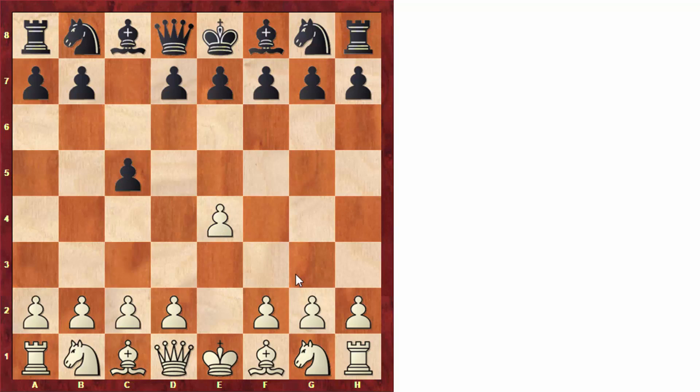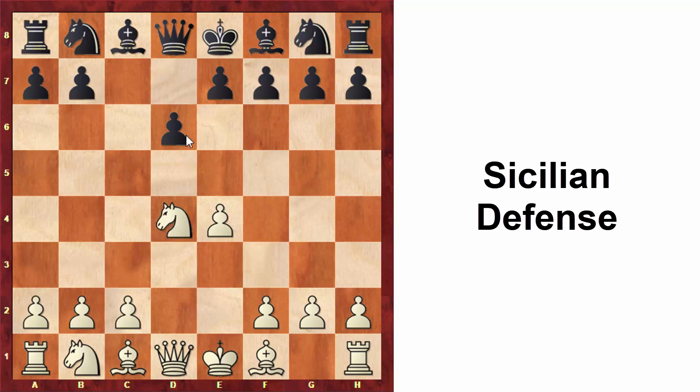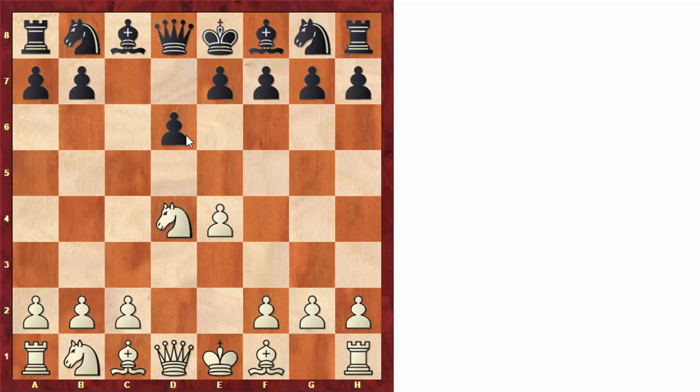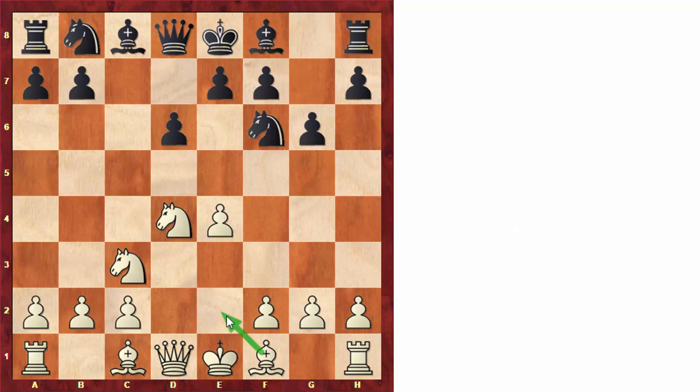After e4 and c5 we get a Sicilian Defense. After knight to f3, d6, d4, pawn takes and knight takes — this is fairly standard, we get an open Sicilian. After knight to f6 and knight to c3, Black played g6 and we get a Dragon variation where Black plans to fianchetto the bishop. This is normally a very sharp opening, but White played bishop to e2, which is a fairly quiet move. This shows us that you can play quiet moves in the opening but still reach very exciting middlegame positions.